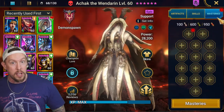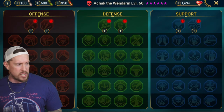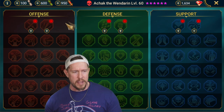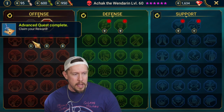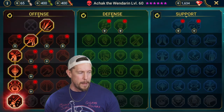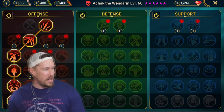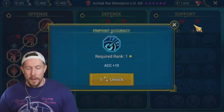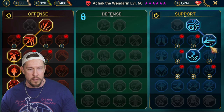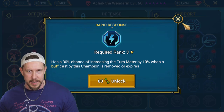I do have him booked on the mini account because I use this guy a lot more than I thought I would, which is always a good feeling. I want to go through a traditional mastery setup for Achak the Wenderen and point out one specific mastery I don't see people getting that is really powerful on him. I'm going to get crit rate, crit damage, and come down the left-hand side of offense for a little bit of damage. On the support tree I'm going with all three accuracy masteries — this little triangle over here.